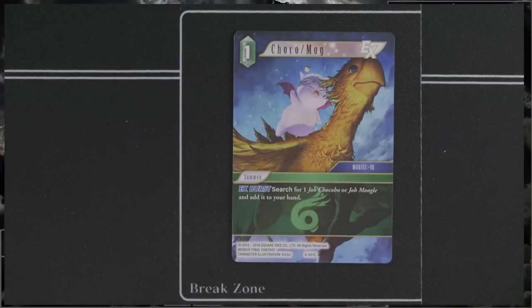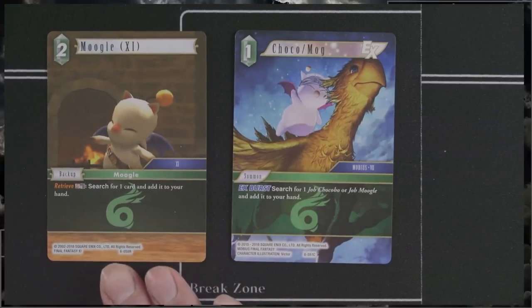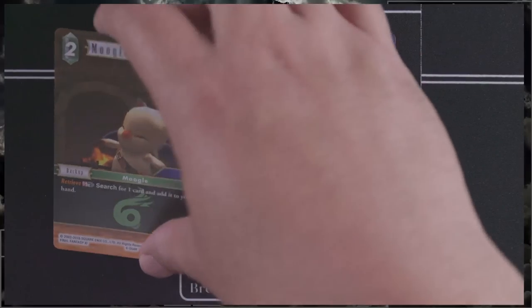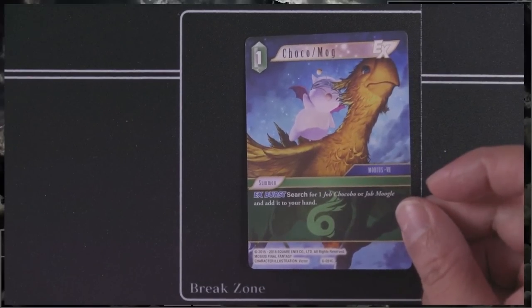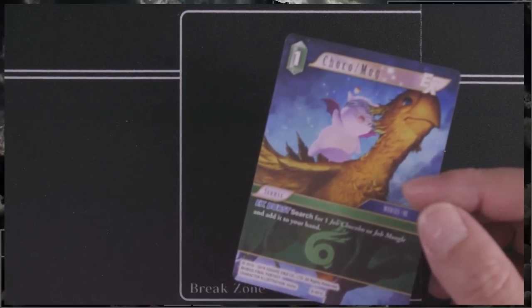Next, we've got Chocomog — a summon that's neither a Chocobo nor a Moogle, it's a Chocomog summon. It's 1 cost with EX Burst, which is great. It searches for one job Chocobo or job Moogle and adds it to your hand. There are other cards coming up that play well with it. Being able to get Moogle 11 specifically to use a special could be quite relevant — I'll go over that when I cover that card. It's a Final Fantasy 7 and Mobius summon. In constructed, yes, if you build your deck around it. In sealed, maybe not quite as much.